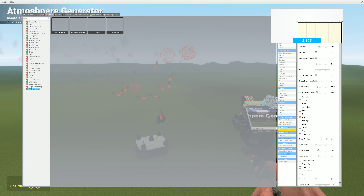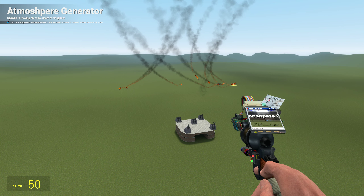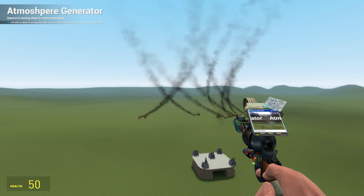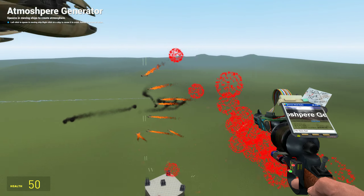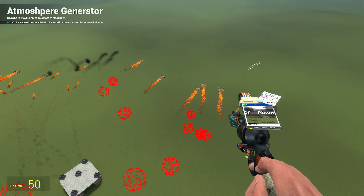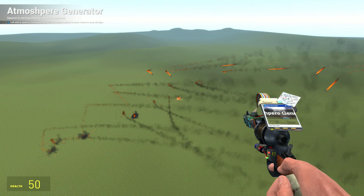Absolutely demolishes them. If you watched some of my previous videos, you saw that I had a physical entity path prediction — I'm using that code here, so that each and every one of these can predict the path of the atmospheric entities: where they're going, how fast they're going, and the best place to shoot to intercept them with bullets.